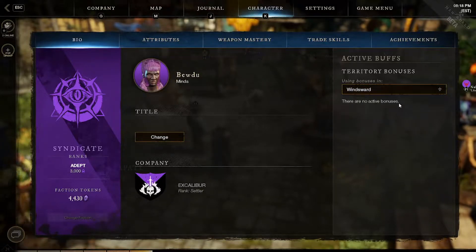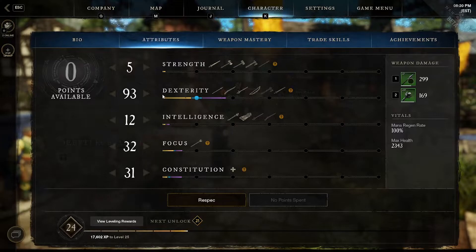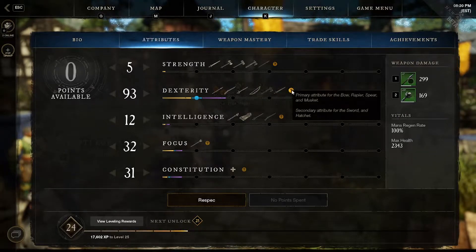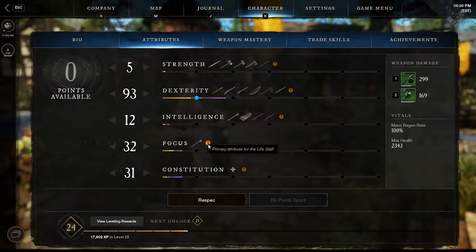On the attributes tab we have the different attributes: strength, dexterity, intelligence, focus, and constitution. This is where it determines how strong you are with different weapons. You can allocate them however you want and respec at any time using different currencies depending on how often you respec. If you hover over the question marks it will tell you what this stat is primary for and secondary for, and it will show for every single weapon.